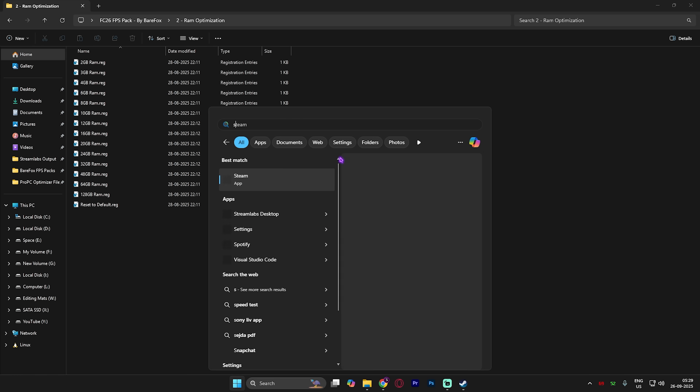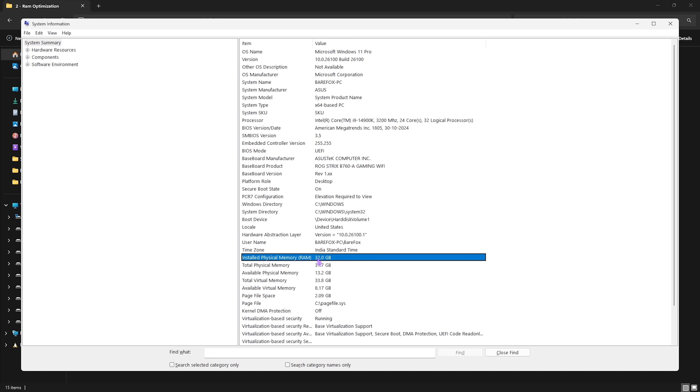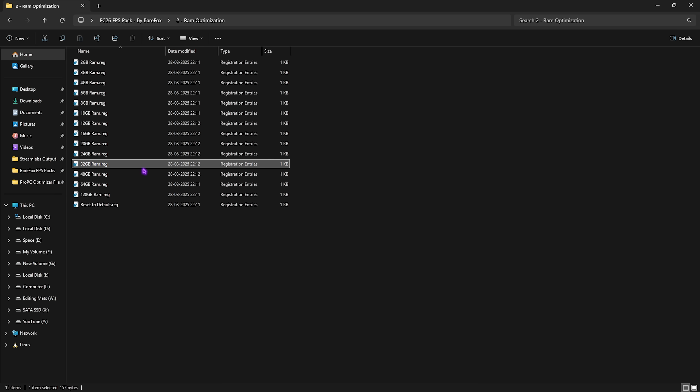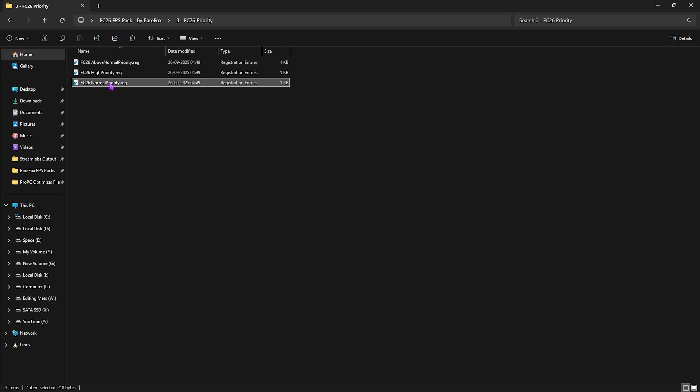The second folder is RAM Optimization, which does the same but for your RAM. There are presets based on your system. To find which one you need, search for System Information and look for the Installed Physical Memory — that's 32 GB for me. Double-click and apply the matching registry for your PC. If it doesn't work well, you can reset it back to default using the included registry.